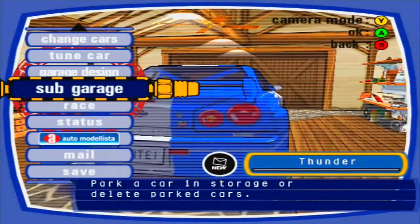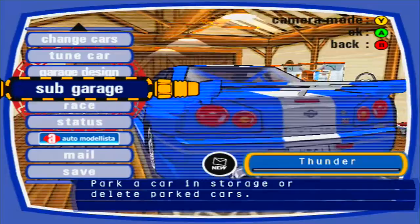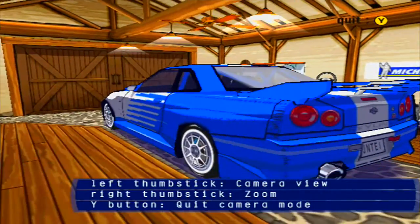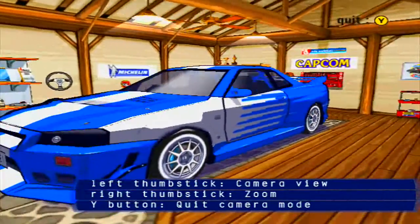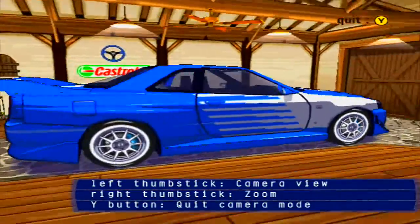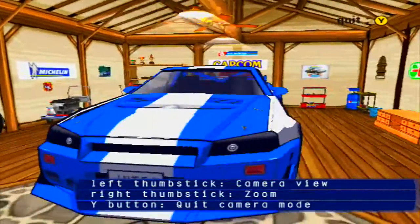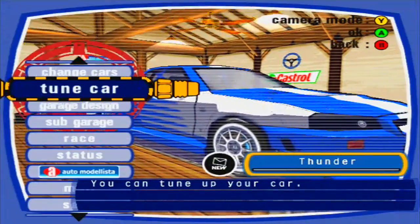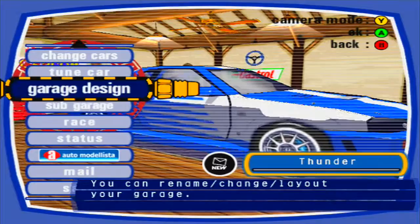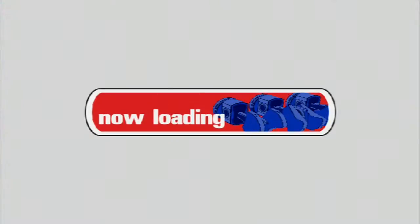Welcome, my name is Thunder, welcoming you to part five of Auto Modelista. We're going to be using this hefty Skyline GTR R34 which is dealing in at over 600 horsepower, and that's not even its final stage — there's still a fifth engine stage we have yet to unlock.